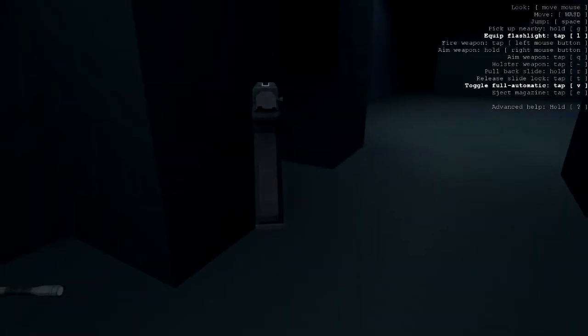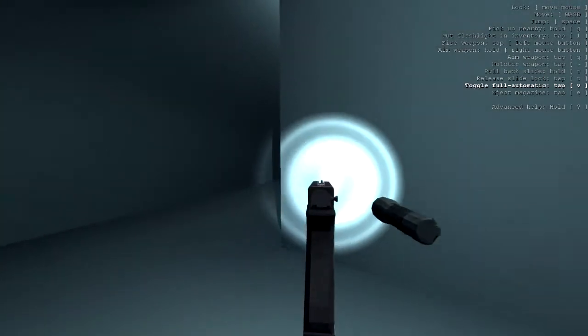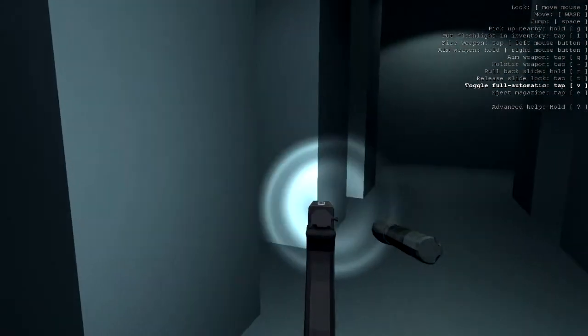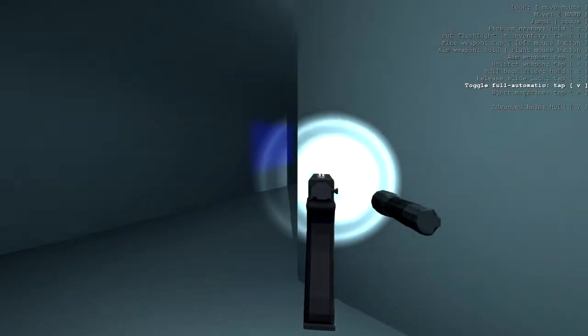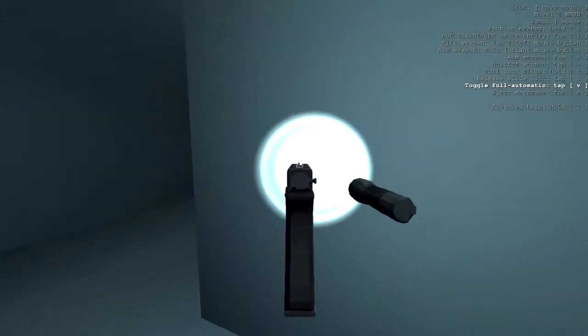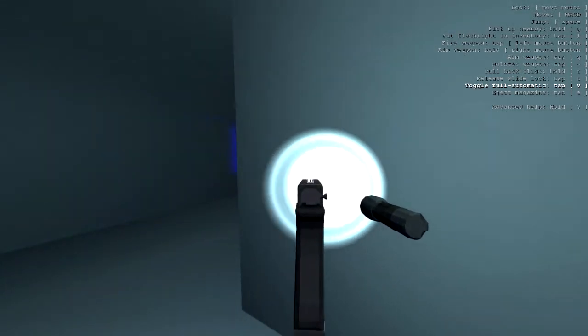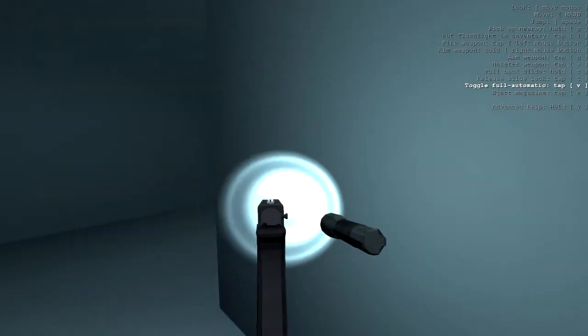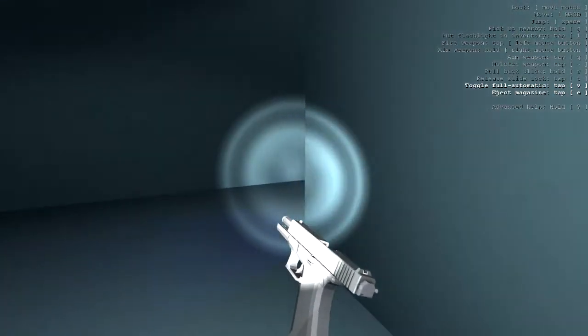You can put the torch away by just pressing one. If you're outside it actually isn't a particularly bright map anyway, so I'd assume you'd need a torch, and it seems to help show where the bullets are on the floor a little bit easier - they reflect. That second beep he made meant that he stopped looking for me. Oh, now I'm out of ammo.